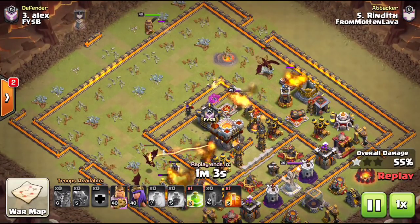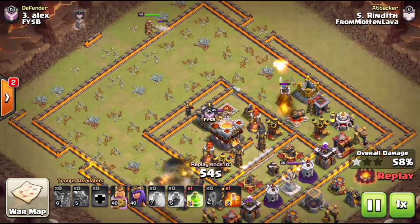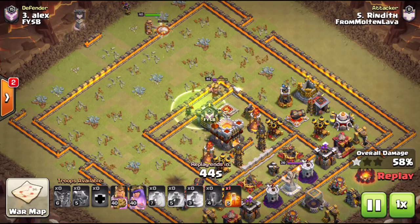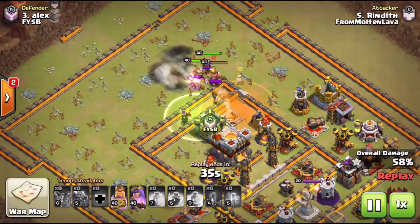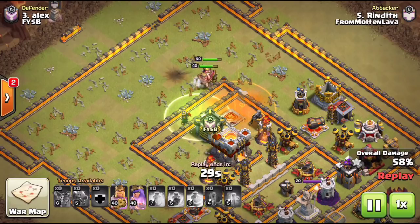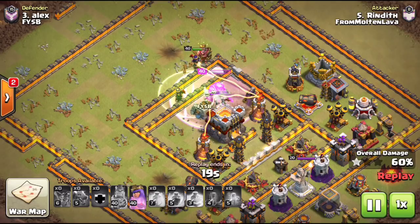Right here he goes ahead and drops his king down to start beating on the wall nice and early. Notice he does have one jump spell and he saved that poison — the enemy CC was squishy, like a baby dragon, witch, and valk or something like that. He saves the poison because there are going to be some ground troops coming out of it. Right before the wall breaks, the king breaks through, drops the queen down behind, and they're coming straight for the town hall because the dragons carved an amazing path. He drops that poison which works out because there were ground skeletons in the core.